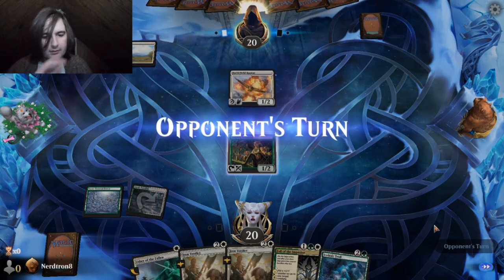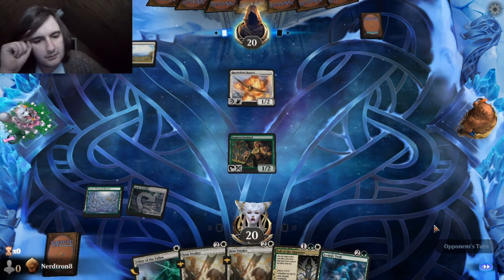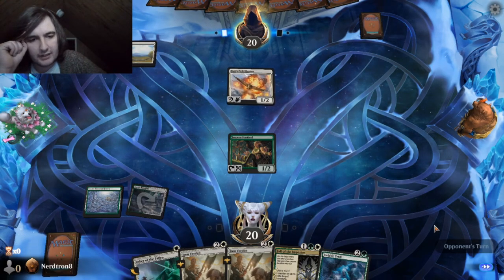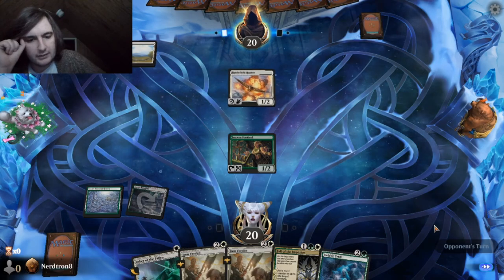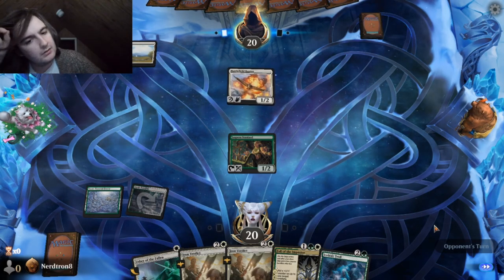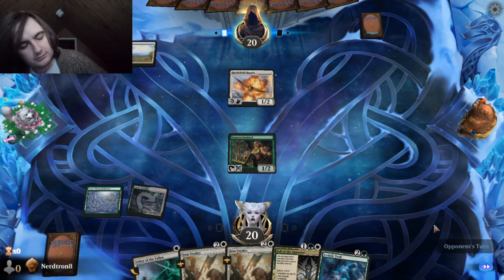Hope we draw land. Should we even have kept this hand? Think about it — Usher of the Fallen is like the best card in our deck. But we can't really play anything that fast. Had we played Arctic Treeline, our hand would have been way better.